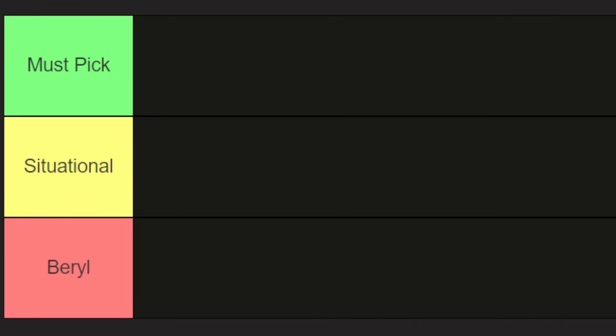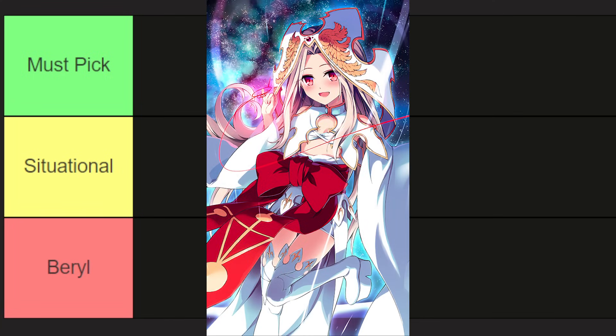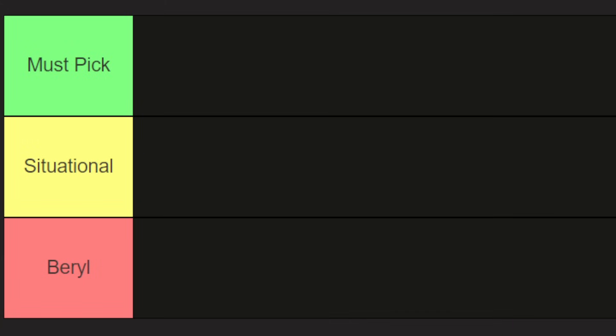Let's start things off with an old classic, Prisma Cosmos. This gives its equipped servant charge per turn — 8% by default, 10% if you limit break it. The biggest beneficiary here is Ruler Jean, who can engage in some mid-game solo shenanigans but has difficulties meeting the charge requirements for that immortal playstyle. Eventually she'll get an upgrade that makes her life easier on that front, but we're not due to get that for another two years. Even if you're not a potato enthusiast, Prisma Cosmos makes a good filler option for members of the proper immortal team — Castoria, Merlin, Lady Avalon.